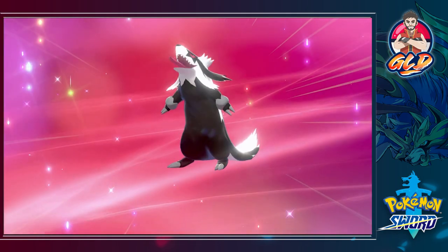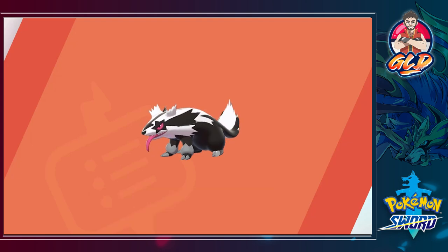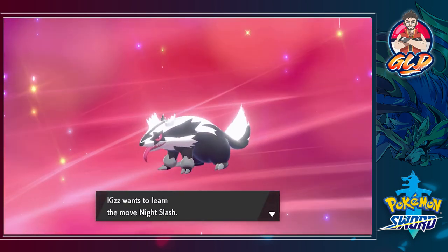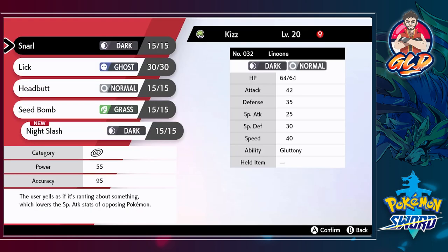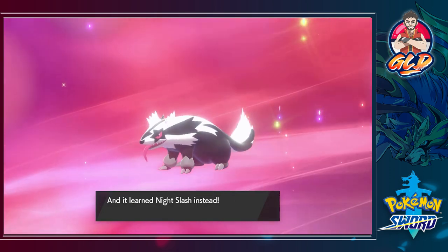I want to see what happens when it evolves into its final form. As you can see, we got Linoone — it is both a Dark and Normal type Pokemon, and this is the Galarian form. The rushing Pokemon — it uses its long tongue to taunt its opponents, then hurls itself at them tackling forcefully. This Pokemon is a pretty good one. It wants to learn Night Slash, so let's give it Night Slash since it's a very physical Pokemon. Let's take away Snarl — I also taught it Seed Bomb since that can prove useful.